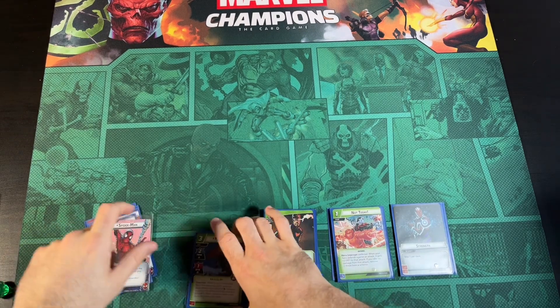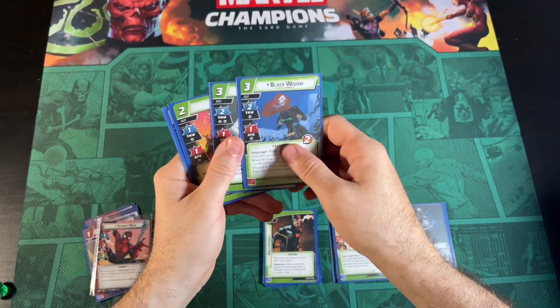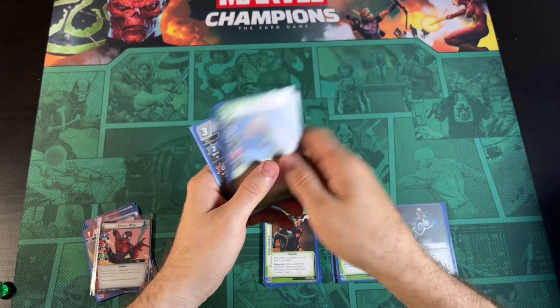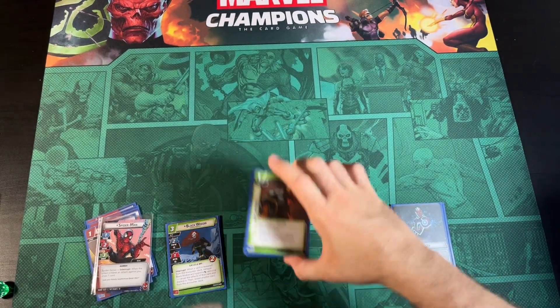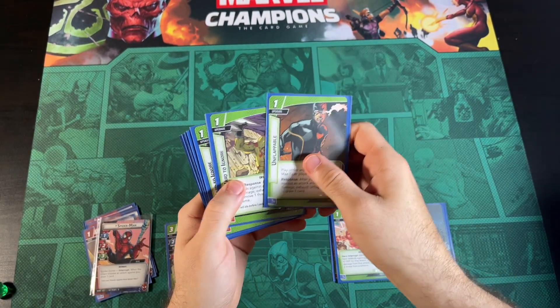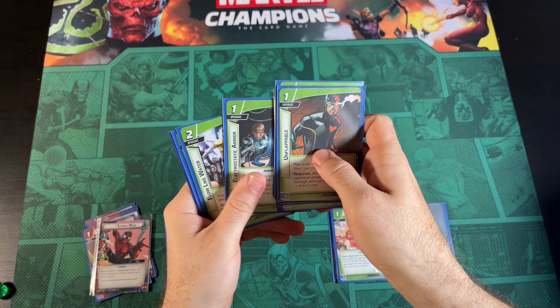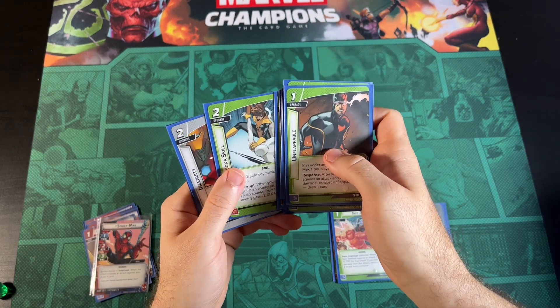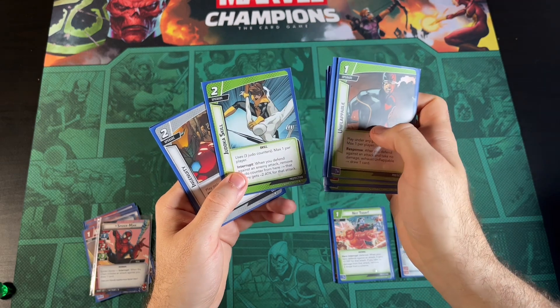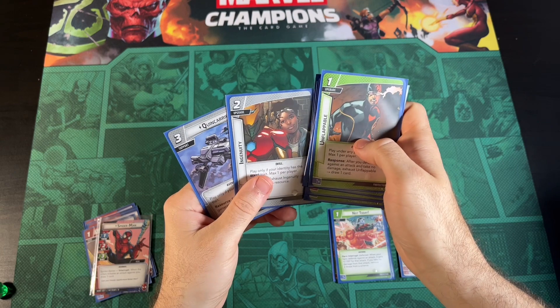In our Protection deck, we have allies: Black Widow, Jocasta, Clea, and Professor X. Being Protection, we have a ton of upgrades: Unflappable, two Hard to Ignore instead of three, an Armored Vest, Electrostatic Armor, Flow Like Water, Jodoka Skill — one of the newer cards I wanted to add — and Ingenuity, and a Quinn Carrier.